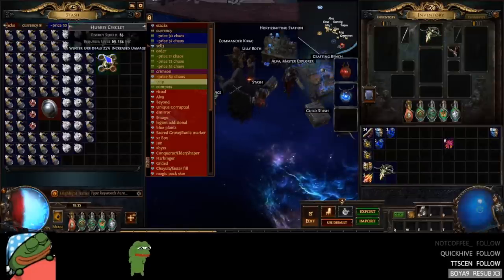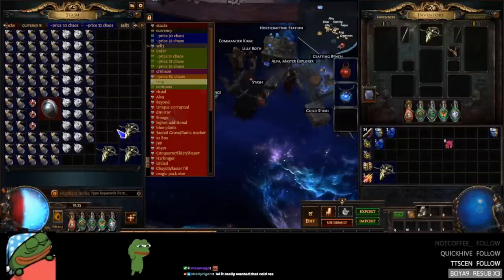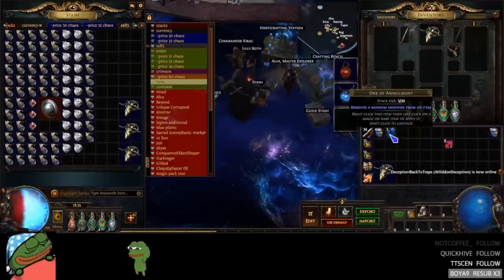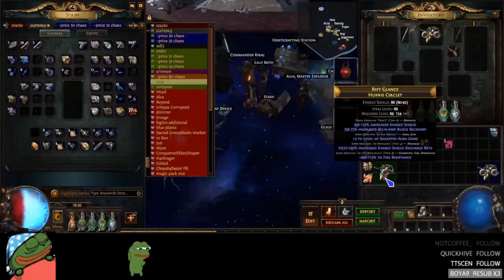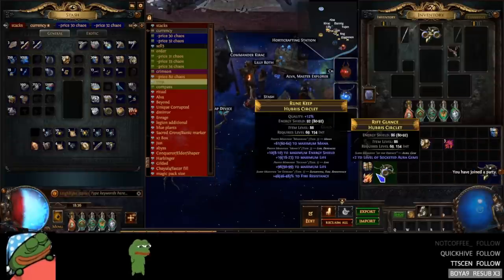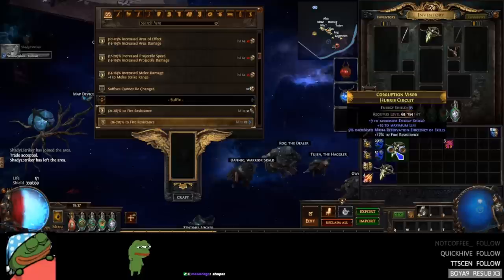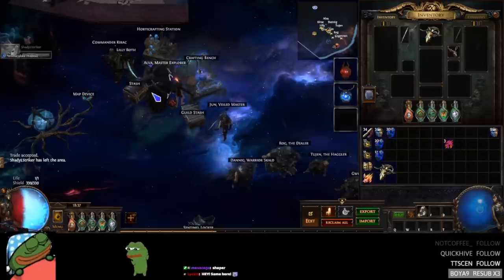Alright, this is annoying. We are literally going to have to start from the very beginning. It took me like an hour to set up three of those recombinations — now we're back from square one. I'm going to need more annuls. Okay, that's number one. We go again. We're going to craft fire res on both, which doesn't really matter — they just need to be the same suffix. Just going to be a 44% chance we get the double, and we got it. Our first base is done.